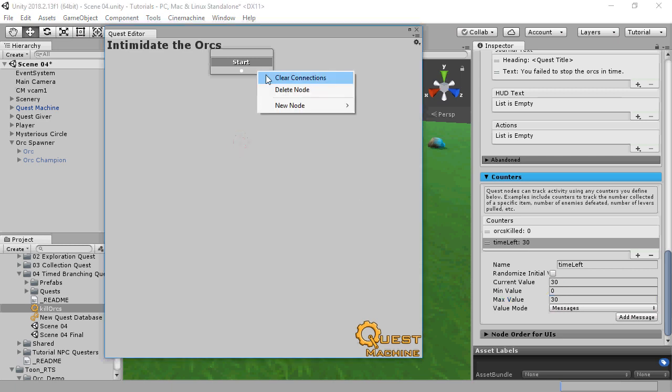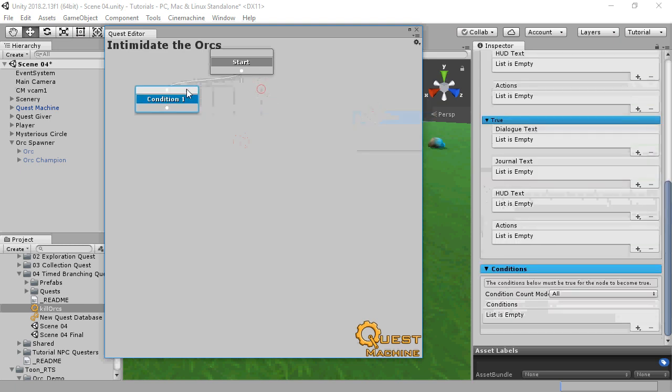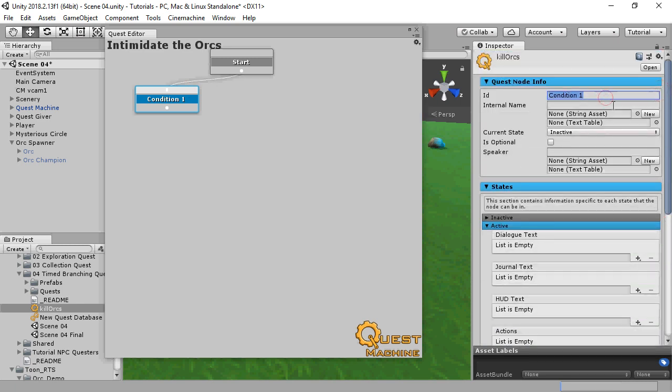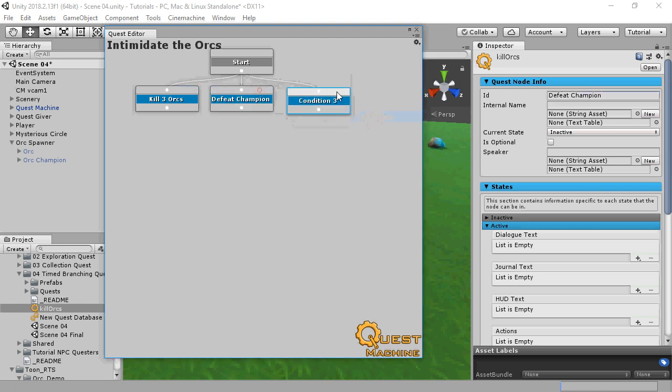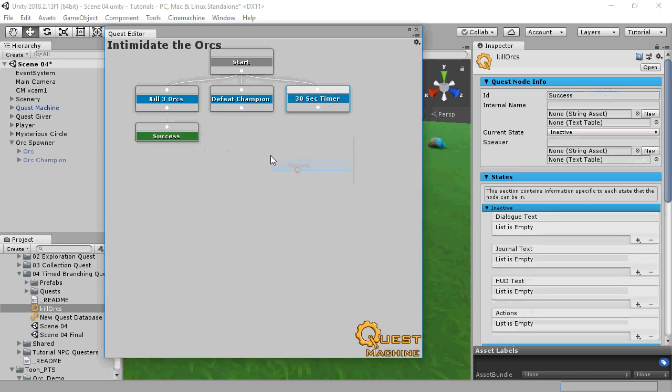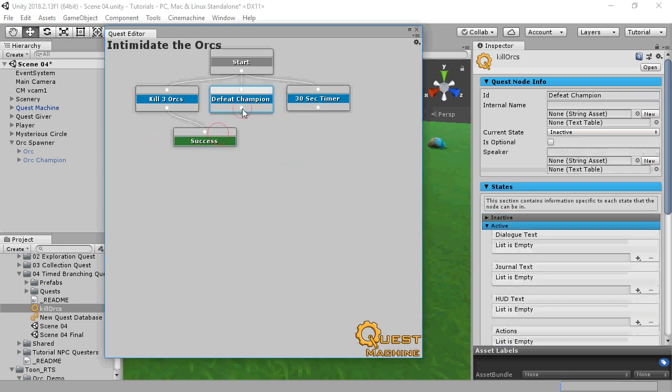Now we'll create the nodes. Create one node named Kill3Orcs, a second one named DefeatChampion, and a third one for our timer. And direct the timer to failure.